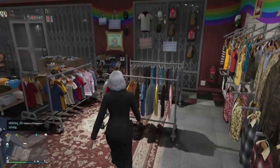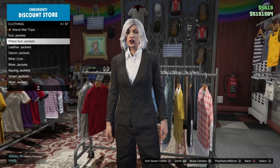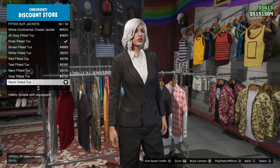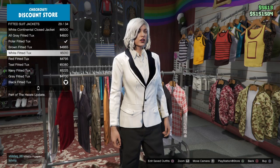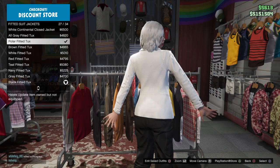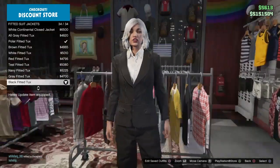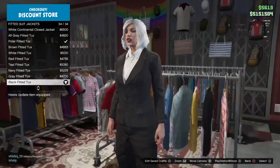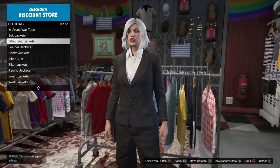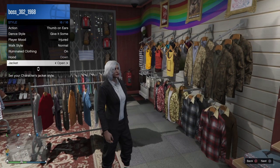Go ahead and go to any clothing store on the map. What you want to do is go to the top section, make your way to the fitted suit jackets, and buy any one of these fitted tucks. They range from $27 to $34, so pick any one you like. I bought the black one because it matches my black joggers. Once you've picked one, go to the interaction menu, go to style, and open the jacket.